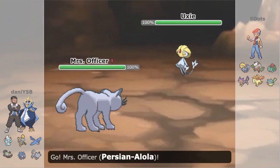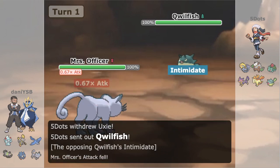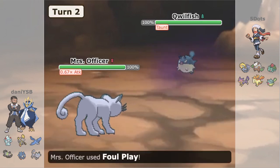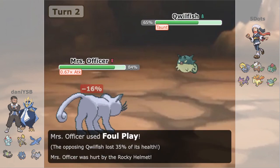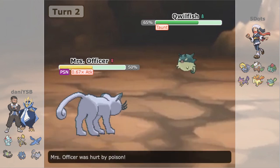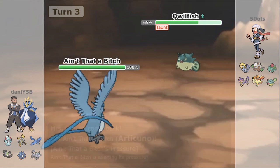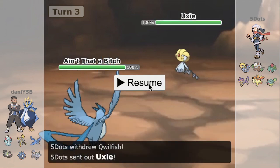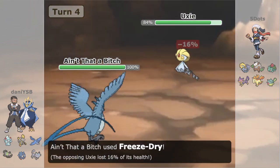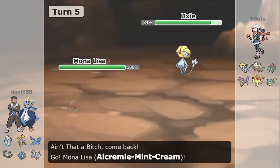This is a good lead for us, being able to Taunt early. We Taunt the Qwilfish even as it comes in and Intimidates us, denying it from setting up any Spikes. We go for a Foul Play turn one but get hit with Rocky Helmet recoil plus Poison Jab and Poison, so we're down to 50% early. We pivot into Articuno as Five Dots makes a nice aggressive switch into Uxie. We go for a Freeze-Dry to get some chip, but get Yawned. We pivot to Alcrumsy, which enables Five Dots to get Rocks up. He then uses Sunny Day as we Aromatherapy to remove the Poison.